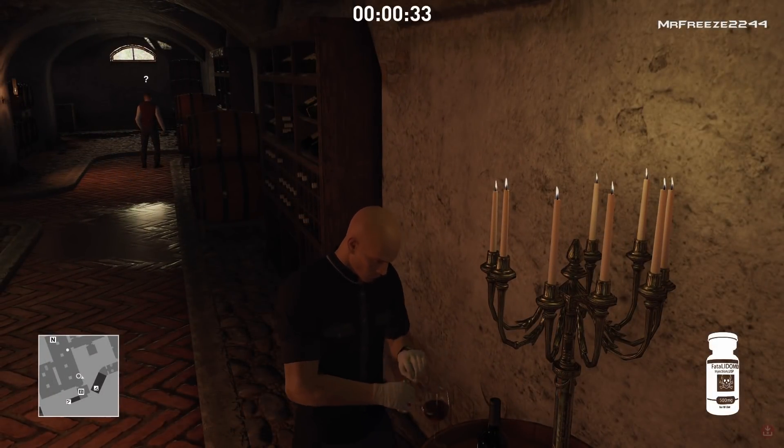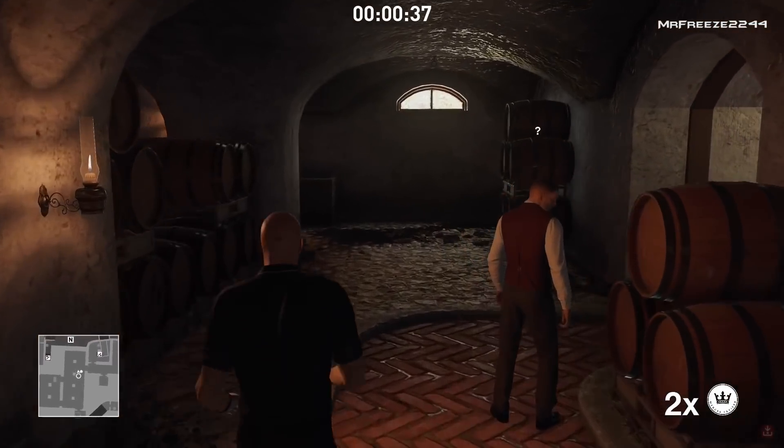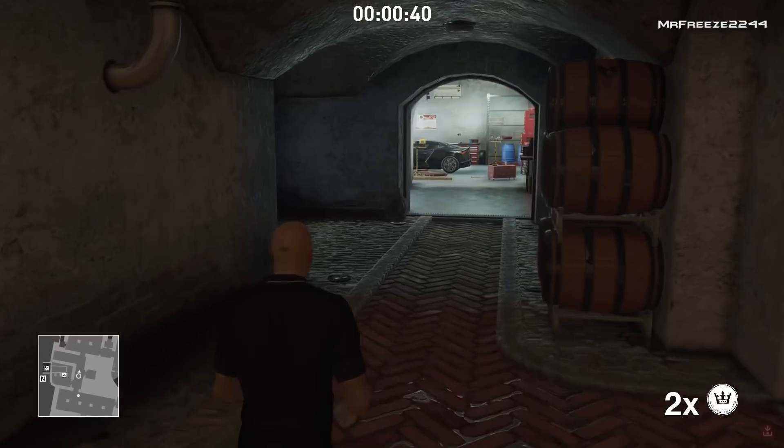Use your red lethal poison vial for that. Once you've done that, that's pretty much the end of it. All we've got to do now is head to the exit.